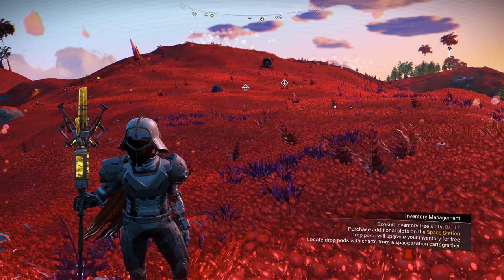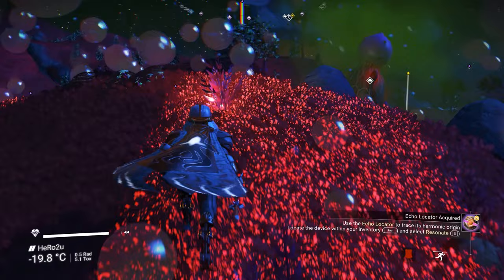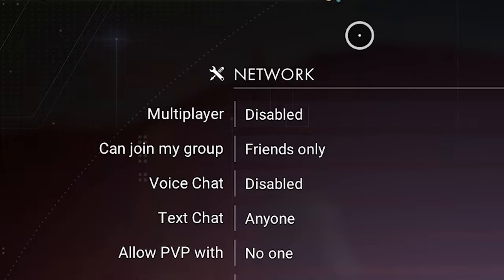The 3 sentinel chips are inside Euclide Galaxy, and to be able to get them we need to find the portal. I will also put how to find the portal in the description. After you find the portal, please make sure you disable your multiplayer.